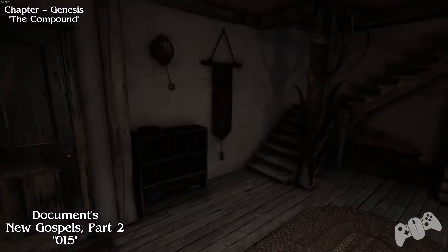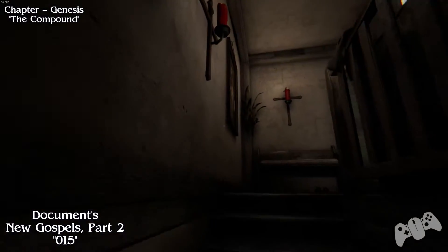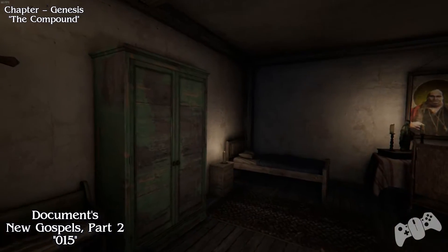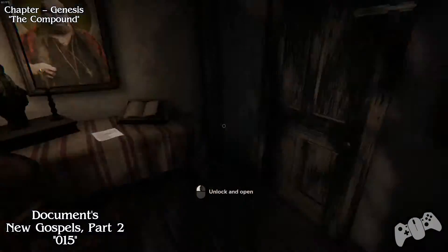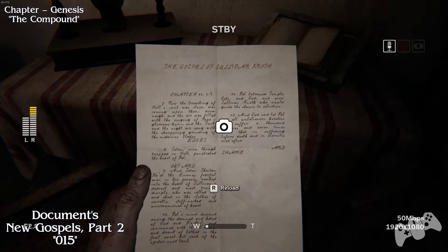Once you have climbed out, you will have to go up the stairs anyway so you can't really miss it. Once you enter upstairs, you have to unlock the door. Before you do that, pick up the document to your left hand side.